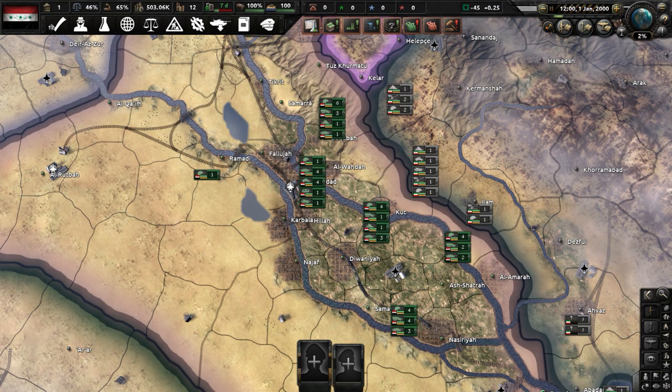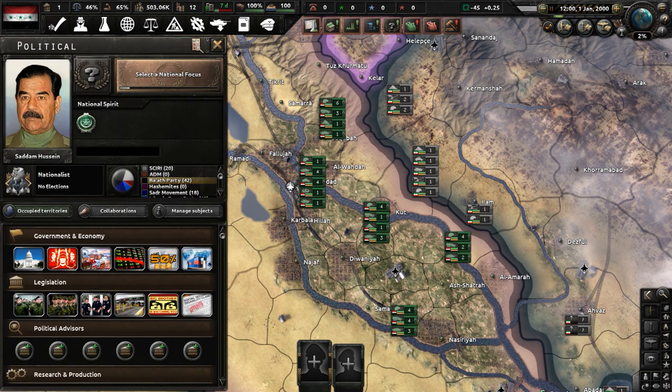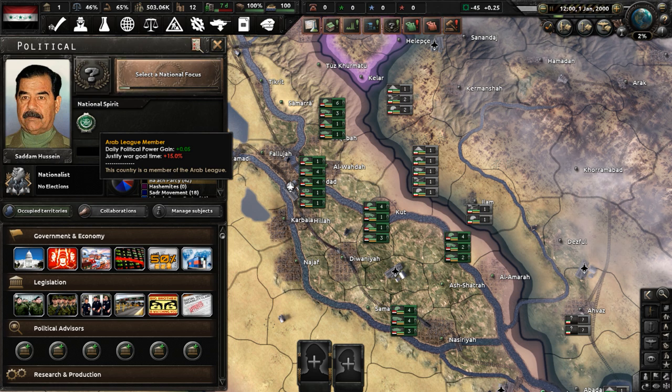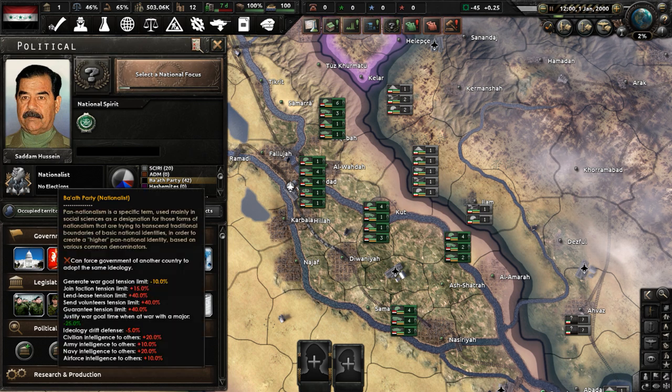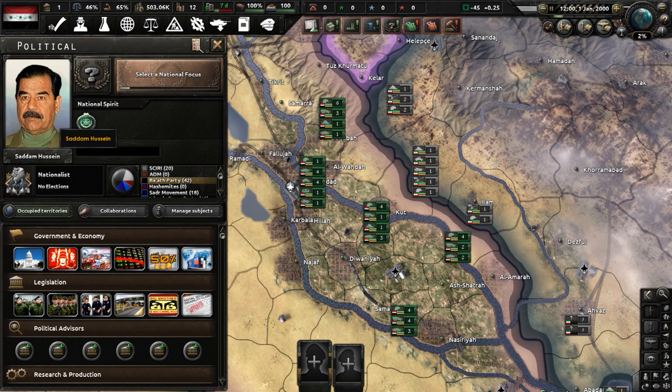We have started. Let's go to our national overview. We can see that we have one national spirit: Arab League member, and this will make it harder for us to justify war goals, but it's something we have to deal with. The ruling ideology of the country is nationalist, the Ba'ath party is in charge, and the leader of the Iraqi Republic is Saddam Hussein.